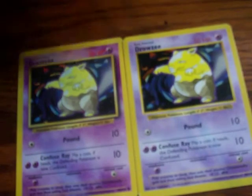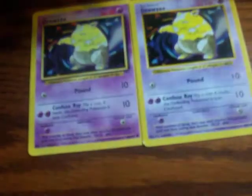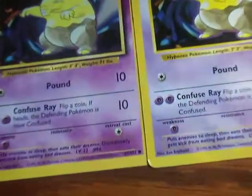Some other things you'll notice are on the bottom — the camera makes it hard to zoom in, sorry about that. But the bottom of the Shadowless card reads: 1995, 1996, 1998, Nintendo Creatures, Game Freak, Copyright 1999, Wizards. On the Shadowed Pokémon, it reads: 1995, 1996, 98 — no 99 — Nintendo Creatures, Game Freak, Copyright 1999, Wizards.